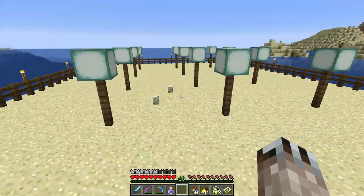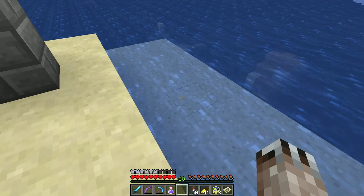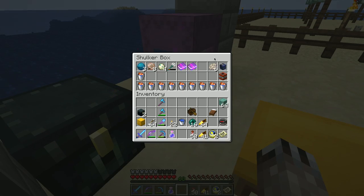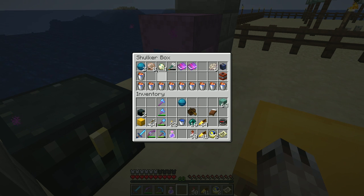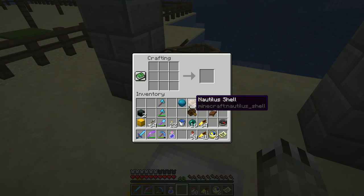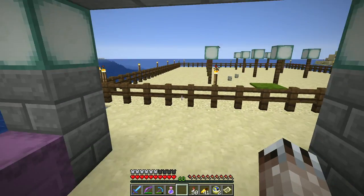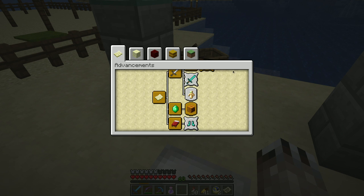There's room here for tons of turtles and I need some seagrass from nearby. I also have a few hearts of the sea and just enough nautilus shells to craft a conduit. Let's see if making the conduit gives me an advancement — conduit made, no advancement. Interesting, there should be one.